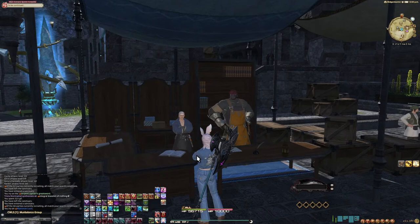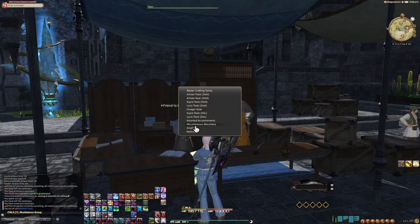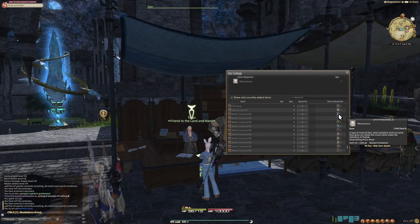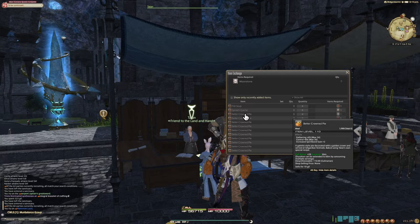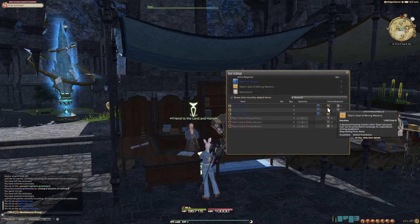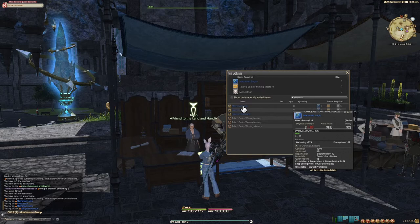Let's go over to Talon to showcase what exactly the Moonstones do. Talon is a crafting and gathering NPC who is very interested in moonstones and can give you certain things for them. One of the main things you could buy with moonstones is the better crowned pie, which is a gathering and control item that also increases spirit bond gain. Moonstones can also be used along with a Talon Seal of Mining Mastery to upgrade a certain mining-specific tool — for example, the item level 75 Mammon Supra can be upgraded to the item level 90 Manum Lucas with moonstones.